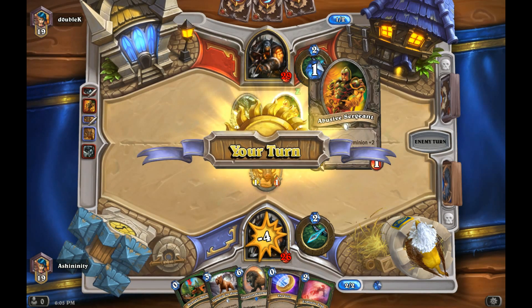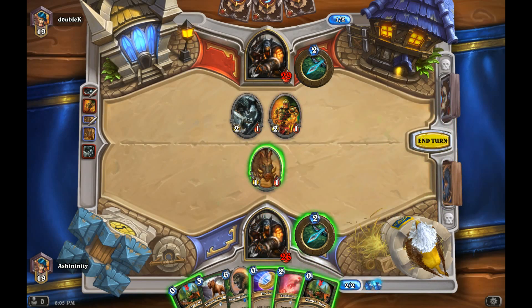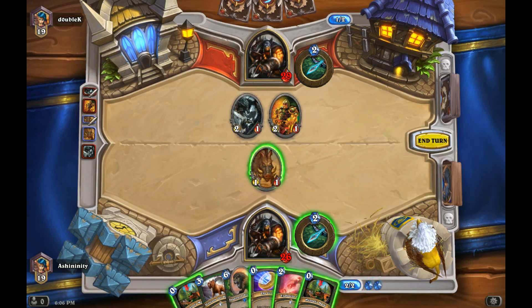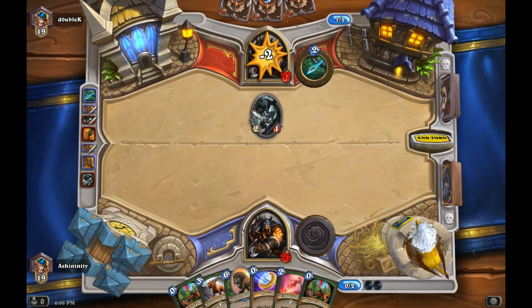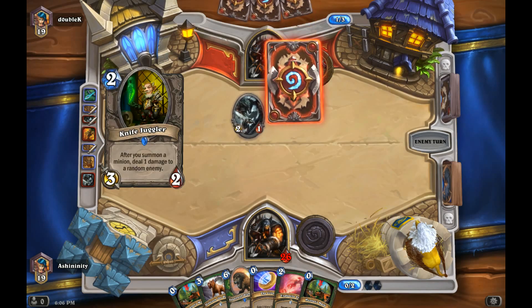Uh-oh, oh crap. That thing gives each minion plus two attack. Oh, just for the one turn. Okay, well, that's helpful. Now I should probably get rid of one of those two guys. My Explosive Trap would take care of both of them if they decide to attack my hero. I wonder if that's what I should do. You know what? I'm going to just get rid of that minion with my hero power. Arrow straight to the heart.